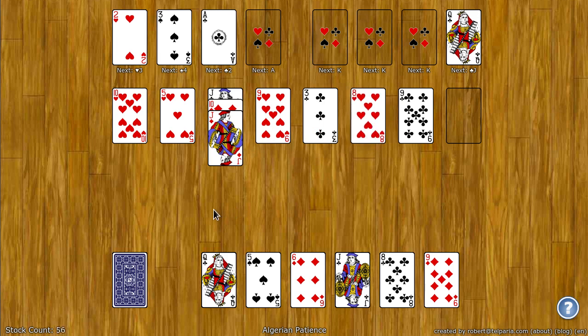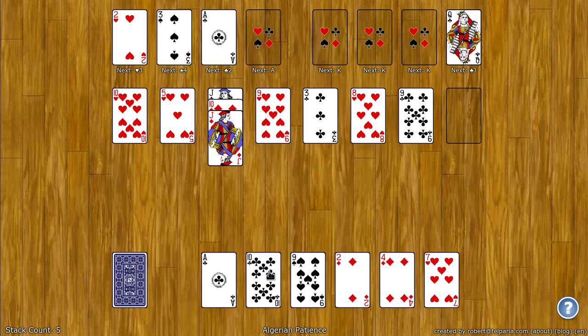If at any time you need more cards, you can simply come over here to the stock and click on it to get six more cards. The final eight cards in the stock will actually be dealt to the tableau below.